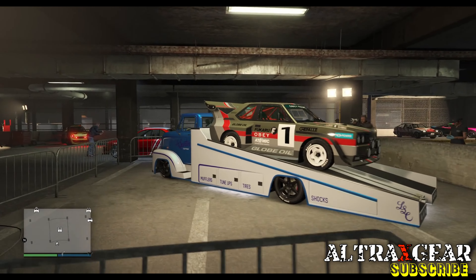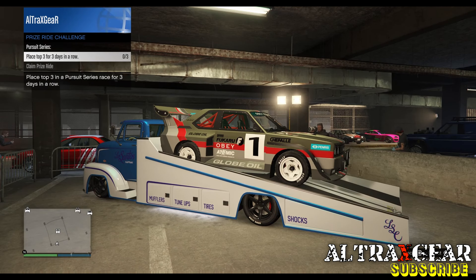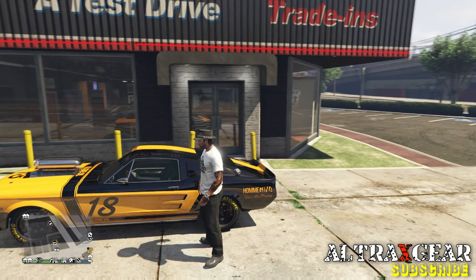The HSW test ride vehicle is the Grotti Brioso, which is as usual only for PS5 and Xbox Series X and S. This week's prize ride vehicle is the Obey Omnis, and you can get this for free by placing in the top three in the Pursuit Series race for three days in a row. This is how I've customized my LE Muscle car, which you can test right at Simeon's showroom.